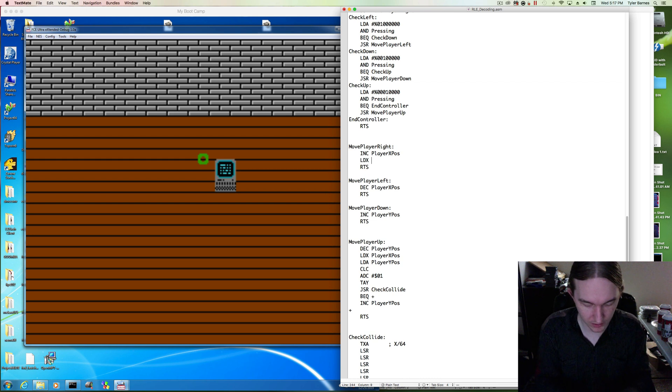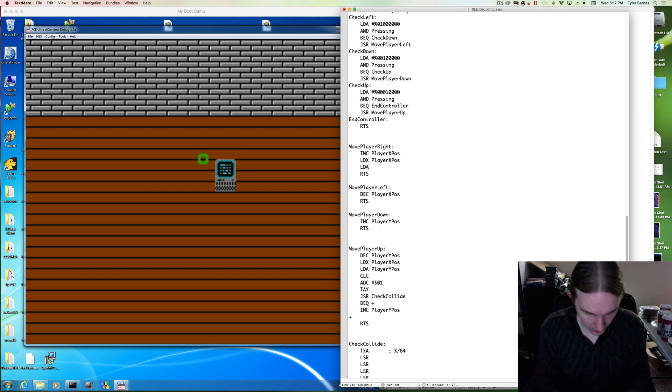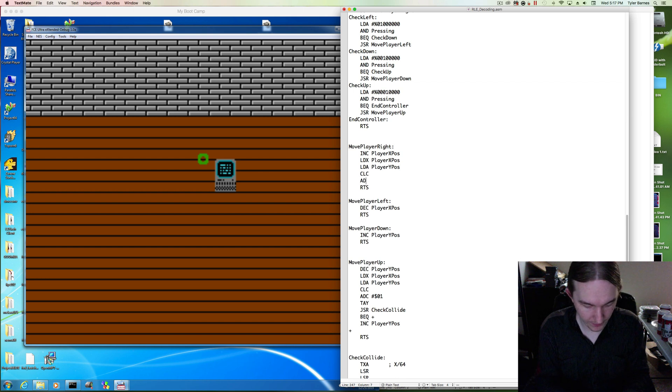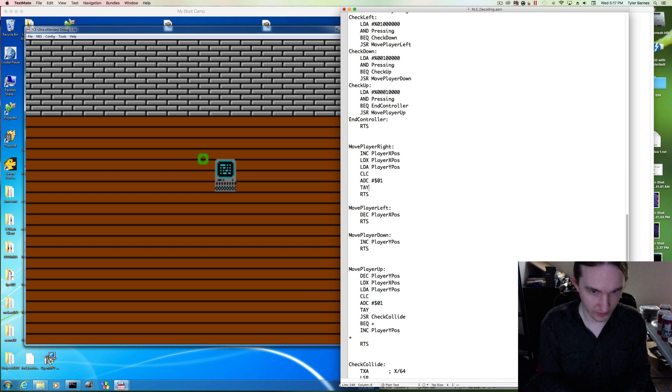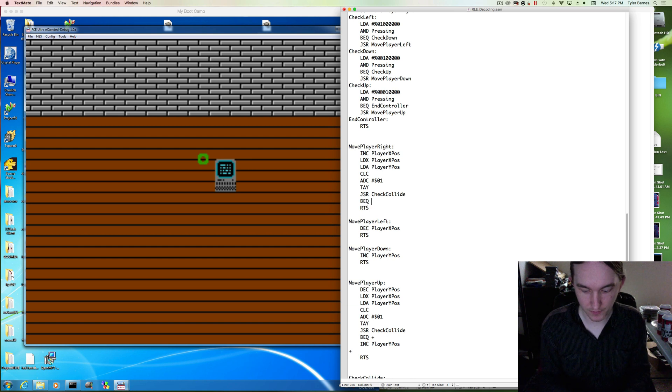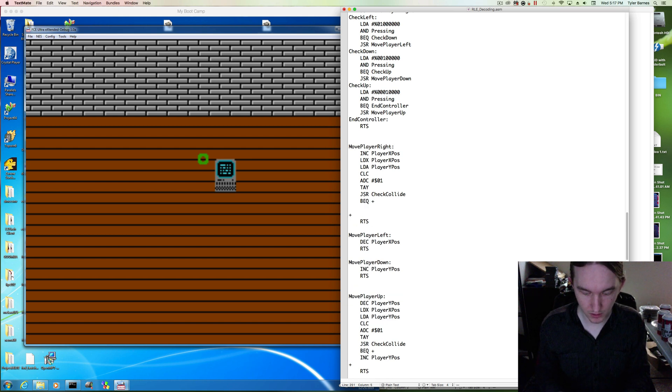Load x with player x position. Load a with player y. Clear carry. Add with carry 1. Transfer to y. Check collide. Do our branch. And what are we counteracting? We're incrementing player x. So if we've collided, we decrement player x.